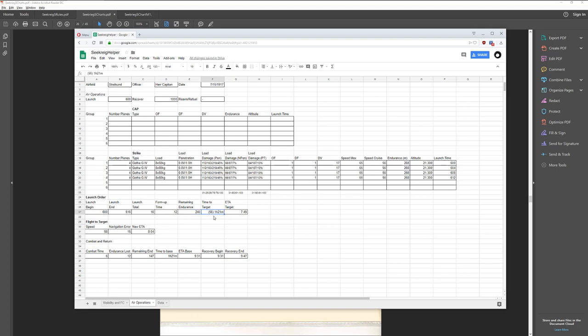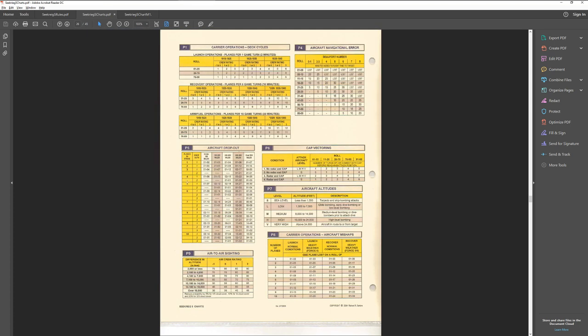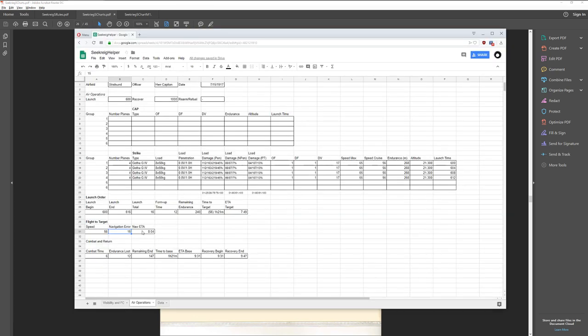At 56 knots, it's going to take us one hour and 21 minutes to get to our target, which means our time on target should be 7:49 in the morning. Then we account for navigational error: there's a chart based on sea state that adds flight time. I rolled a 23, so I added 15 minutes because we're at sea state 4 — meaning instead of 7:49, we're actually getting there at 8:04 in the morning. Not too bad.